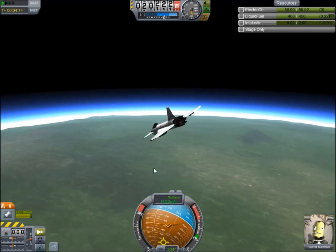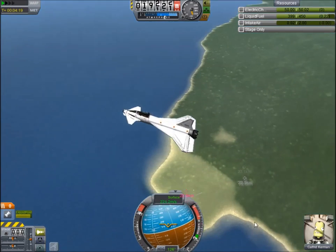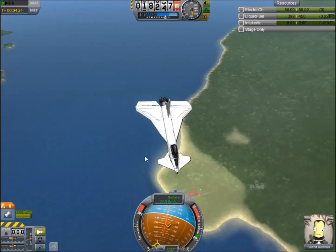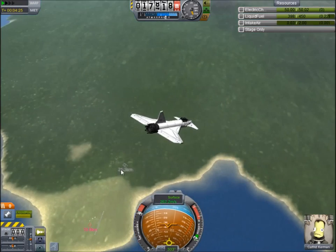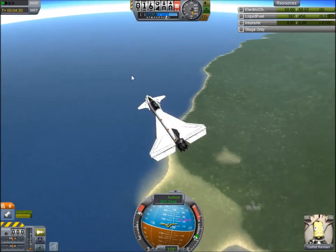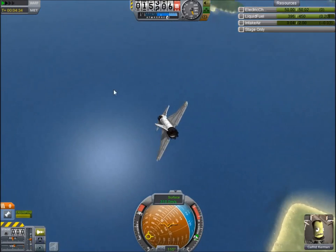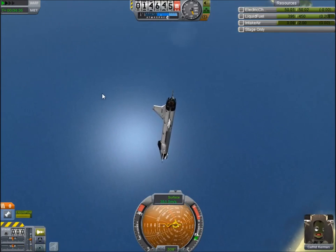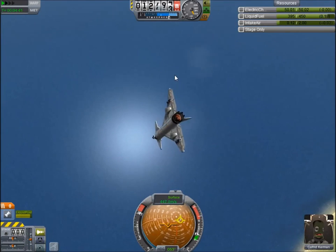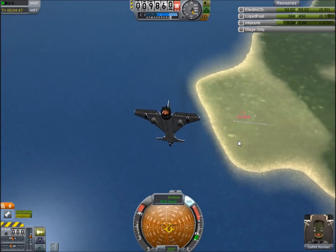Because this is a simple plane, it'll tend to right itself. It really helps when you're learning to fly to have a simple plane to work with. We're at 0.2, 0.3 — not a whole lot of intake air. Let's see if we can point this back into the airstream, because that's when you get your intake air back. You can see it popped back up to 0.7.